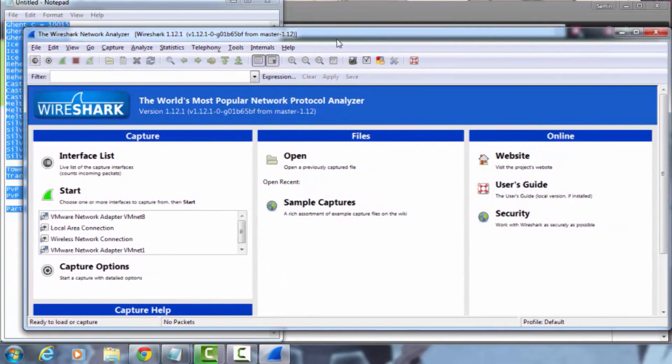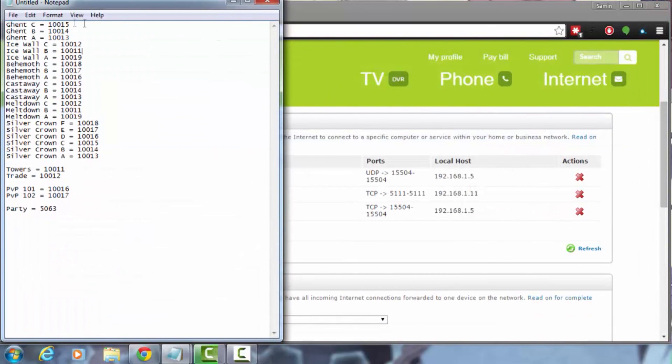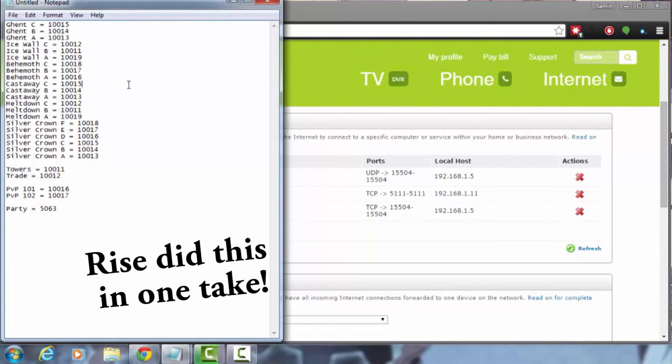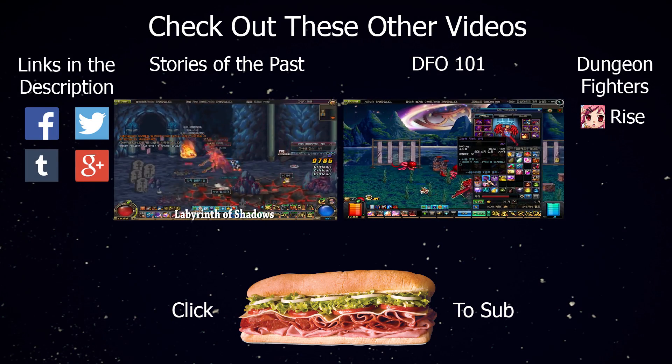What I did originally was use Wireshark to figure out exactly what ports we need for the new DFOG. It turns out there are several differences compared to the other versions. Keep this in mind. And yeah, we're pretty much done.